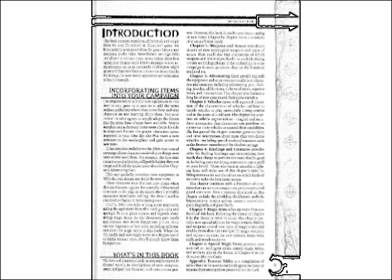Chapter 5: Magic Items takes up more than one-fourth of this book. Following the format of chapter 8 in the Dungeon Master's Guide, this chapter provides new special abilities for magic armor, shields, and weapons; several new types of magic armor and shields; more than 150 new specific magic weapons; and separate sections for new potions, rings, rods, staffs, and wondrous items.